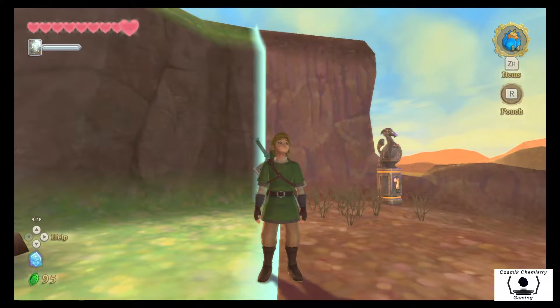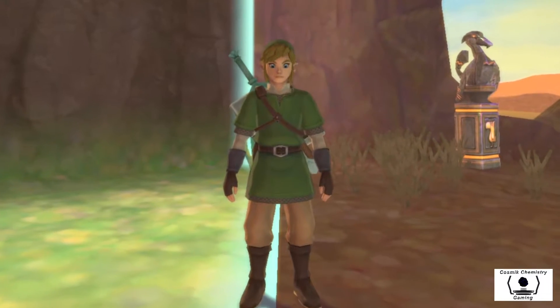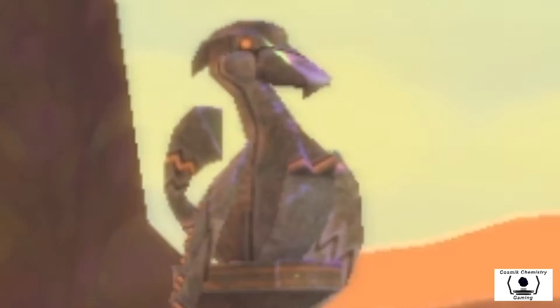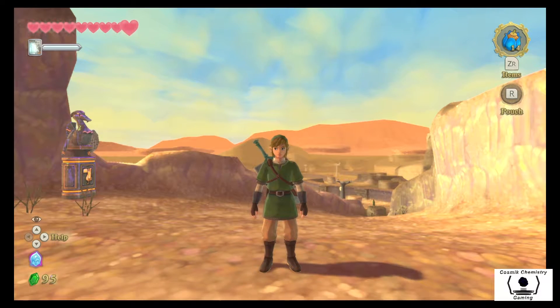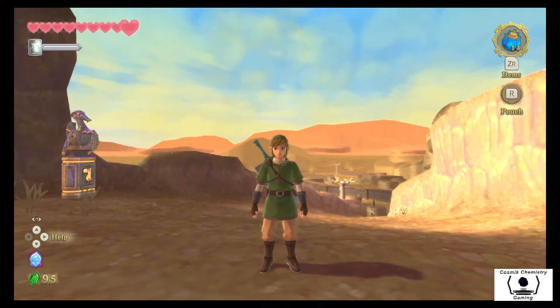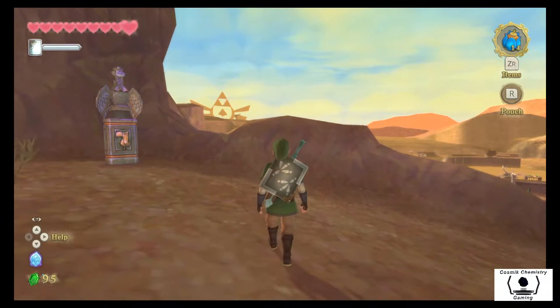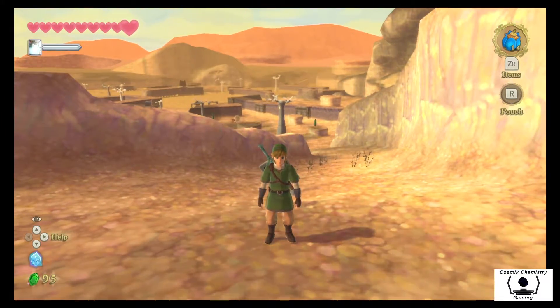Behold a perfect display of my everyday life — one foot set firmly in the present, the other firmly in the past; a constant struggle with what could have been. What is going on everybody, welcome back to The Legend of Zelda: Skyward Sword HD. I'm Cosmic, and last episode we made it through the Lanayru Mine. As you can see off in the distance there's a symbol of the Triforce, and somewhere over there is Zelda, but first we must navigate through the Lanayru Desert — so let's do this.